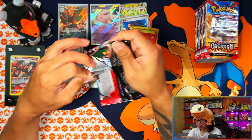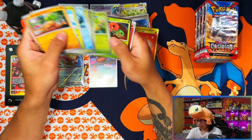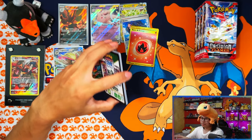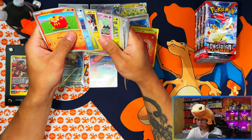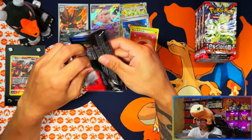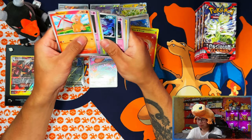Seeing that gold and then knowing what it was — I just knew that was going to happen. It's becoming a matter of fact now. If I'm going to pull the Zard for a third time, I doubt it — I'm probably going to pull Poppy now. If I pull the SIR it's going to be Poppy, just to spite me, because those are the only two I've pulled so far: Charizard and Poppy.